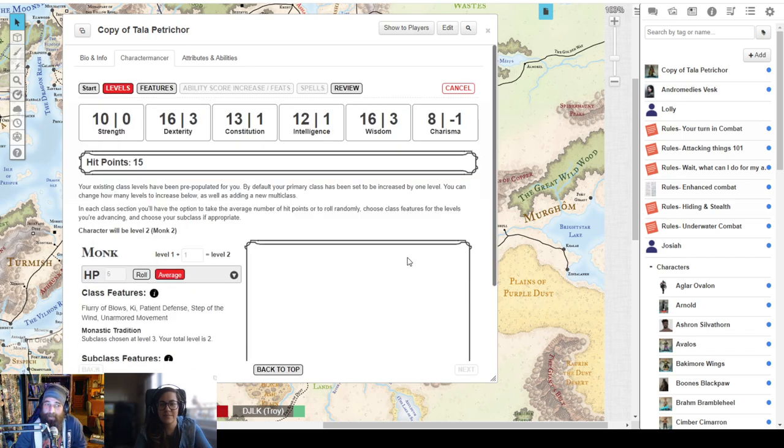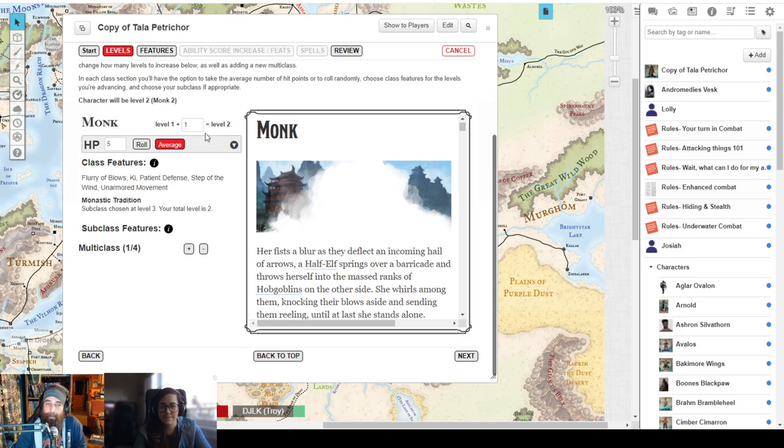From here just click next into the next box. It's going to ask what we're doing with levels — monk, you're level one, we're going to add one level, equals level two. You had already rolled your hit points — you have 15 as your new max, which means you rolled a five. Make sure that's set to five. Underneath the class features it shows flurry of blows, ki, patient defense, step of the wind, unarmored movement — all the cool stuff you're getting at second level, automatically added.